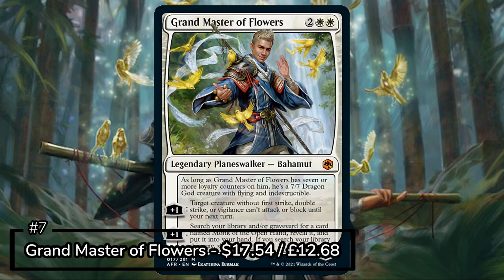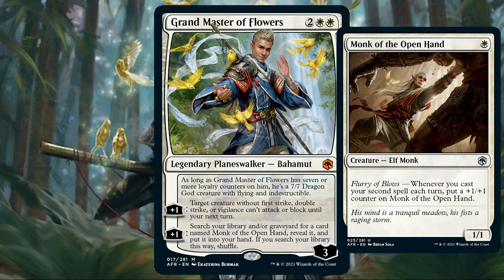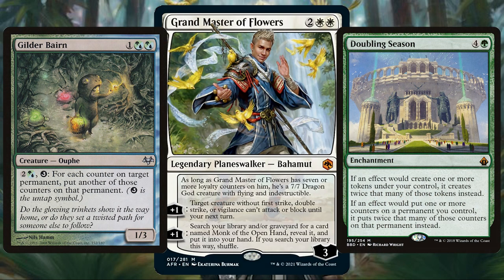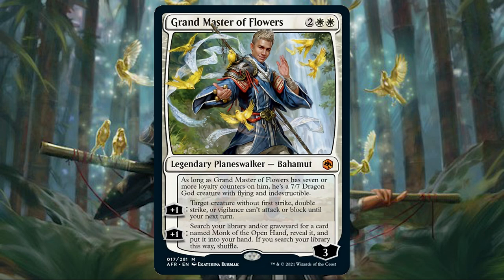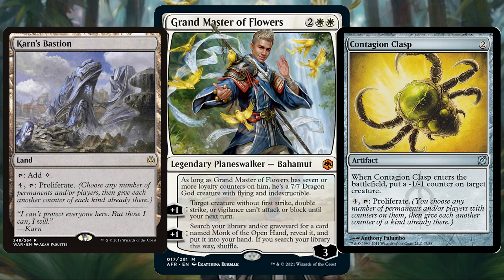For the next most valuable we're looking at Planeswalkers now with Grand Master of Flowers. This legendary walker says if it has 7 or more loyalty counters on it, it's a 7-7 Dragon God creature with flying and indestructible. One of the plus 1 abilities says target creature without first strike, double strike, or vigilance can't attack or block until your next turn, and the other plus 1 says search your library or graveyard for Monk of the Open Hand and put it in your hand. In a deck with Grand Master of Flowers you want to grab all of those ways to add counters to Planeswalkers like Gilder Bairn and Doubling Season. The easiest way to go for this extra counter strategy is to focus on proliferate, getting as much proliferate action as possible, because you really want to be getting that 7 loyalty as quickly as possible so big boy flowers can transform into an indestructible dragon as early as you can.